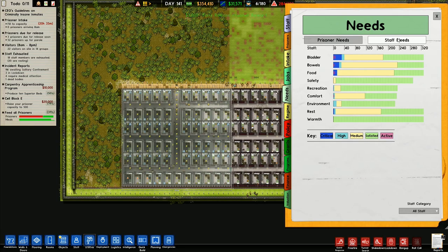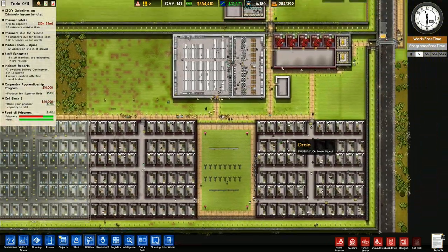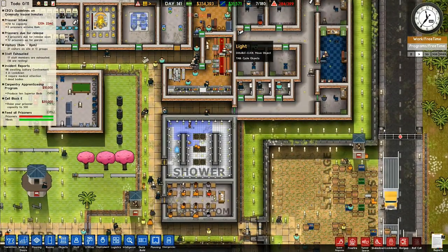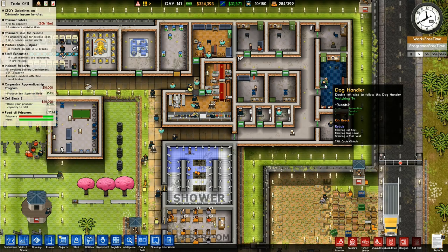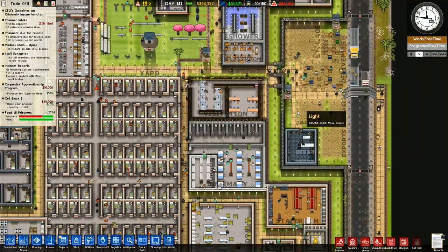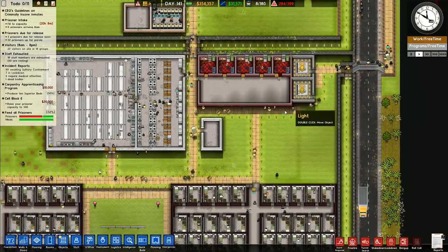Staff needs — much better, that is much better. We do have some slight bladder issues, but for the most part they're alright. The staff room there and the staff room here certainly make sure that it is big enough — they've got plenty of room to rest. I've noticed that they still go into the warden's office to chill out every now and then. They seem to like using the warden's office for a chill out spot.